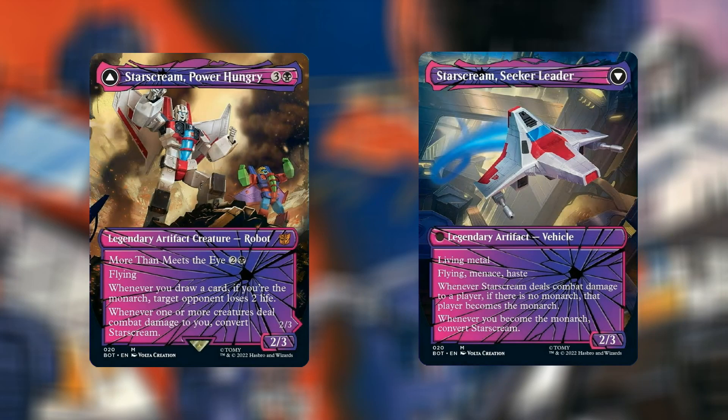At number 7 we have Starscream, Power Hungry — Shattered Glass version, currently $6.71. For 4 mana — 3 and a black — we have a Legendary Artifact Creature Robot, 2/3. More Than Meets the Eye for 2 and a black. It has Flying, and whenever you draw a card, if you're the Monarch, target opponent loses 2 life. Whenever one or more creatures deal combat damage to a player, you can convert Starscream into Starscream, Seeker Leader — a vehicle with Living Metal, 2/3, with Menace and Haste. Whenever Starscream deals combat damage to a player, if there is no Monarch, that player becomes the Monarch. Whenever you become the Monarch, convert Starscream.